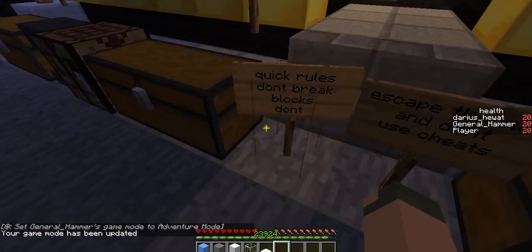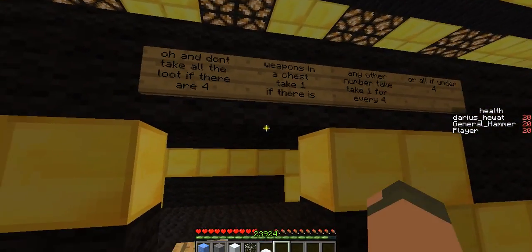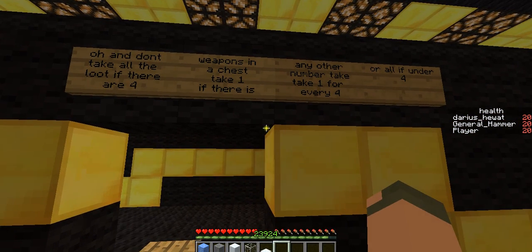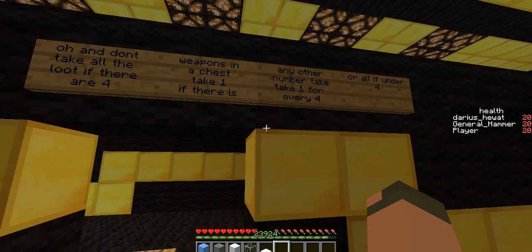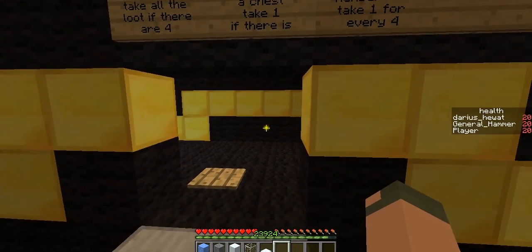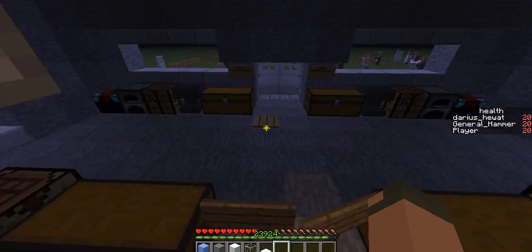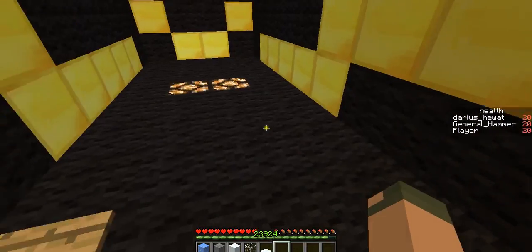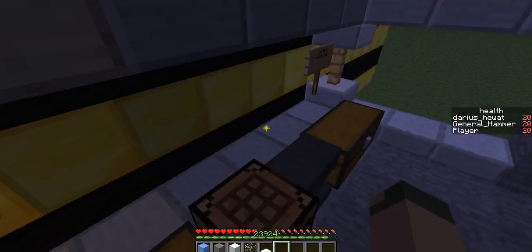There's some rules. Don't make blocks. Don't skip the map. Don't use cheese. Don't take auto loot if there are only four weapons. Take one for every four — three, three, three plus five, you take two, so there's three left. Or all with under four. However, you should notify other players that that chest has five in it. What I should do is put signs above the chest to say how many rules are in there, so you can tell.